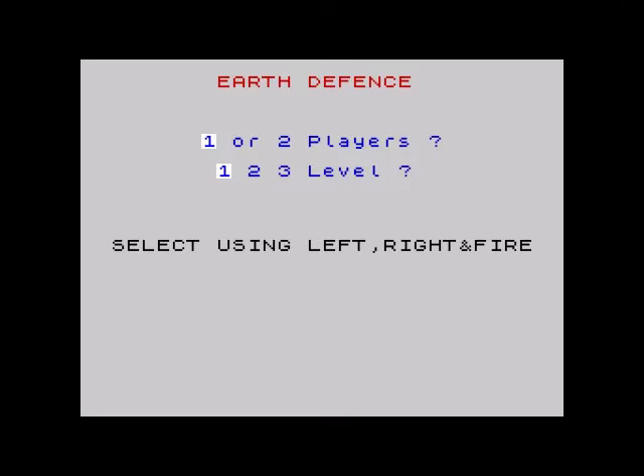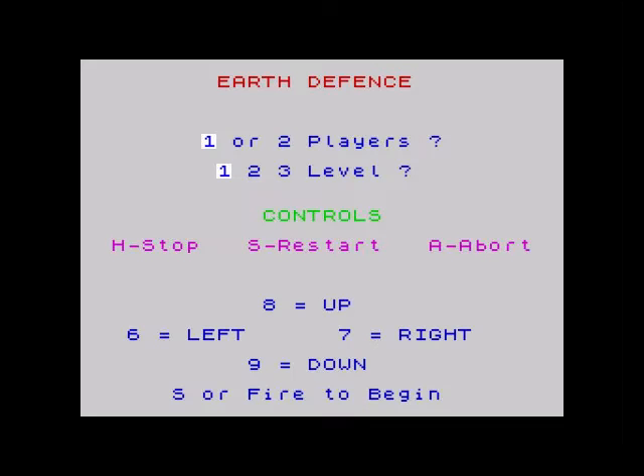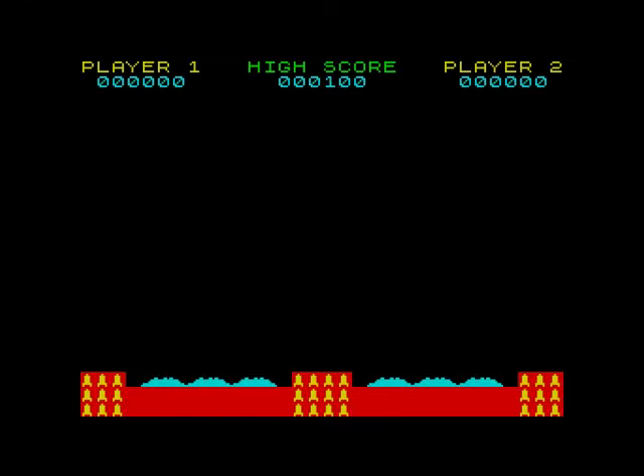Skill level one — the keys are 8, 6, 7, and 9 — but we're going to keep the keys on cursor keys and Tab. At least it tells you the keys there. We'll push fire. Here we go.